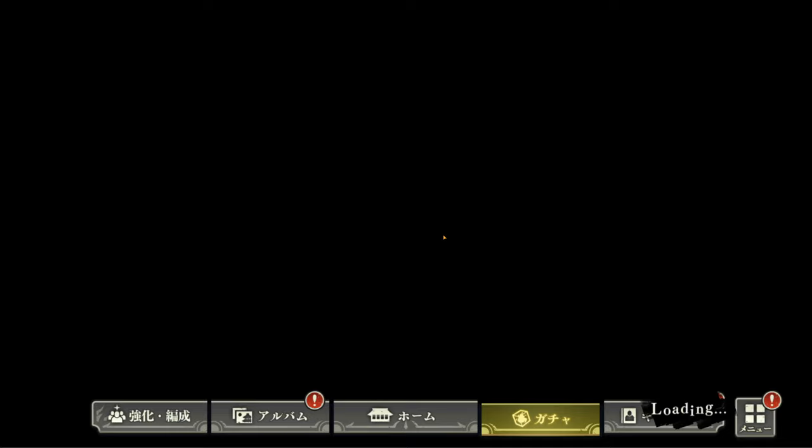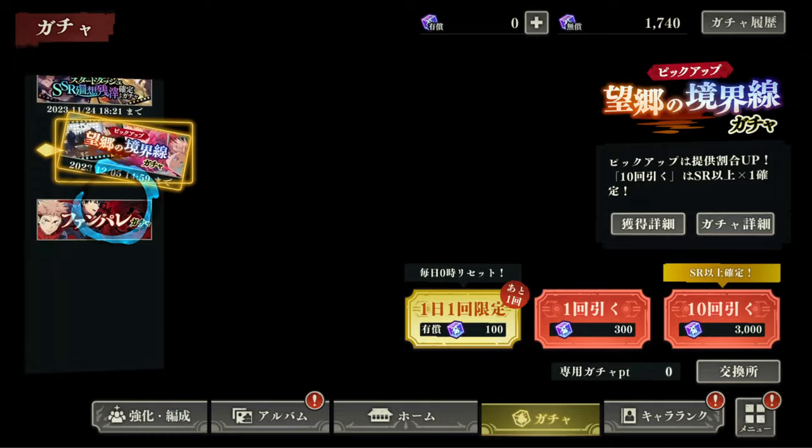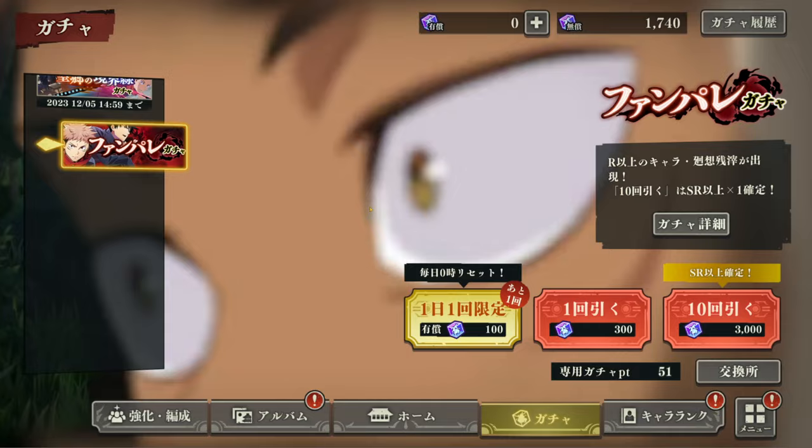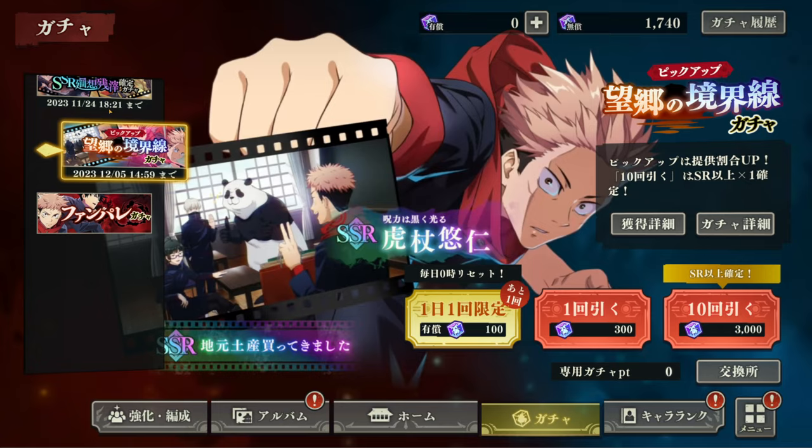One more thing you should definitely avoid: do not summon on the ability card banners. Do not summon here and here. Only summon in the beginning on the banner where you have featured characters, and of course the re-roll banner. That's it. Don't summon on those as a free-to-play — you could waste a lot of gems.